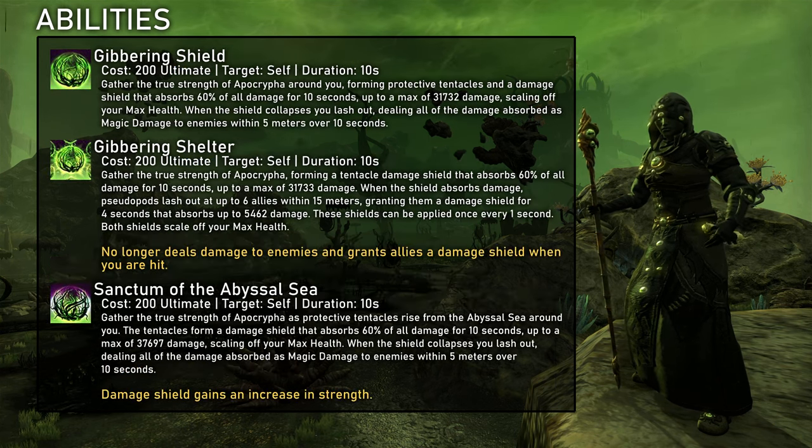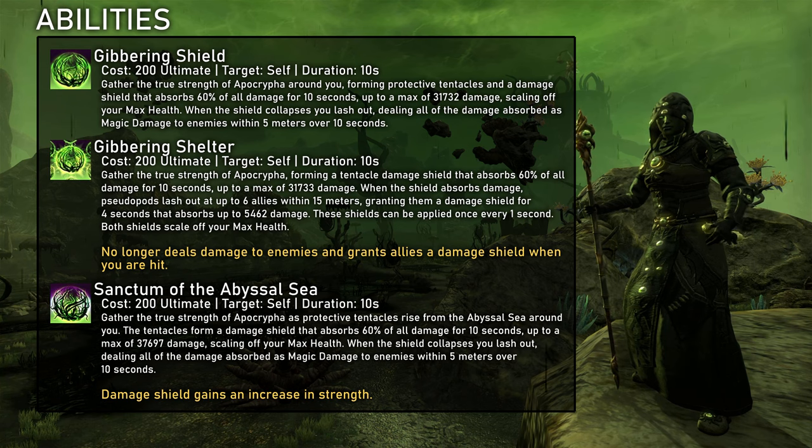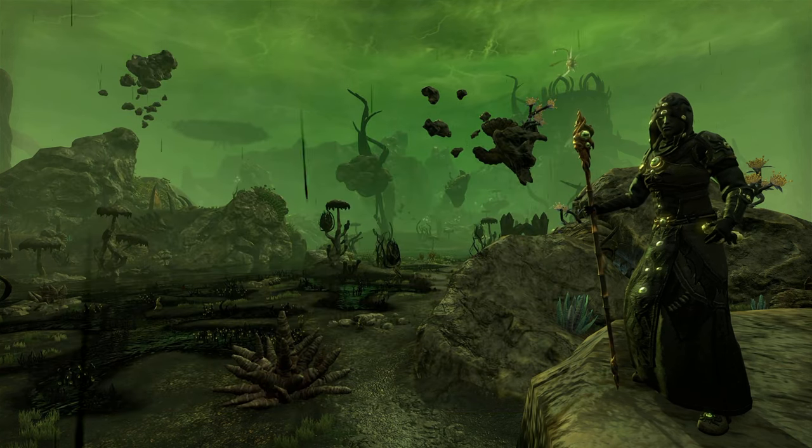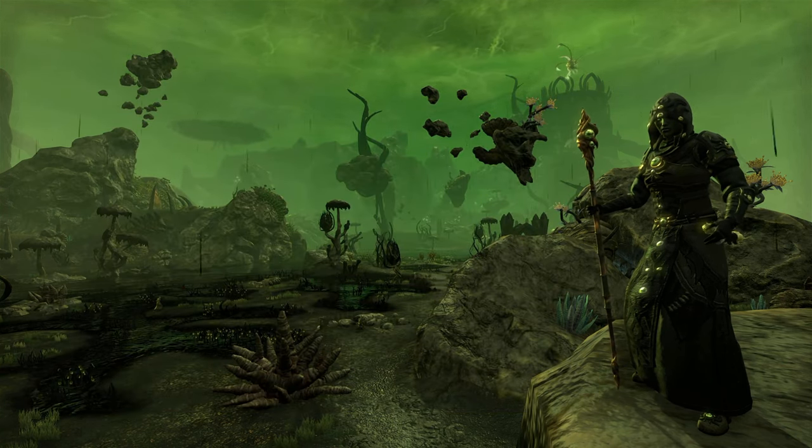And lastly the ultimate, Gibbering Shield, morphed into Gibbering Shelter. It's a pretty decent defensive ultimate. In 4 player groups and against consistent damage it beats barrier — so for example the healing checks in Balsunar, this is really strong. So let's quickly talk about the Crux mechanic in more detail. As you've already seen, there are quite a few abilities that generate or consume Crux. You can see if a skill generates or consumes Crux in the upper left corner of the icon.